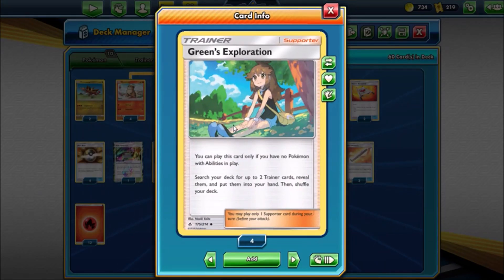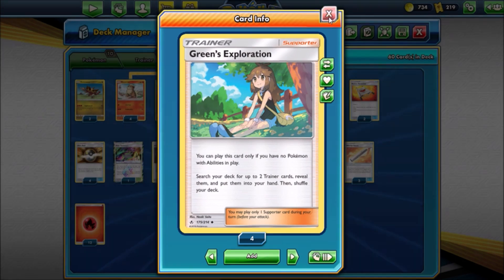We also run Green's Exploration. This card is fantastic if you don't run abilities, which is pretty common right now. Green's Exploration lets you search your deck for up to two trainer cards and put them in your hand. The beautiful thing is it says 'trainer' - it doesn't specify item, supporter, or stadium. So you can grab a supporter for the next turn along with an item card; there's just a lot of things you can do with this card.